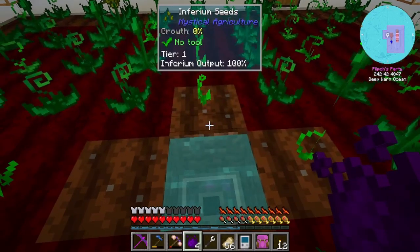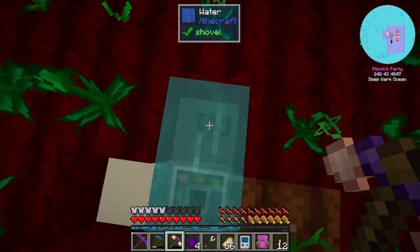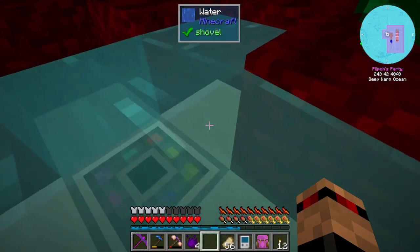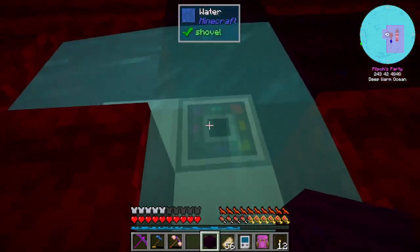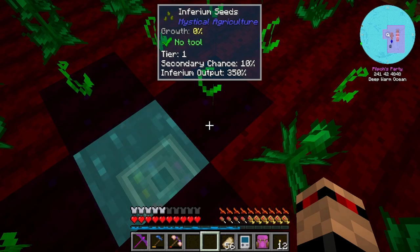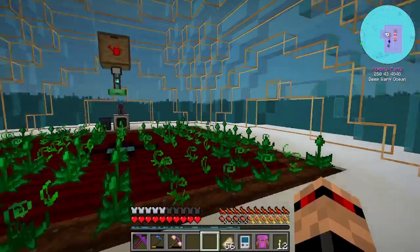Looks like you can only place it this way, which is fine. That just gives us dirt back - yeah okay. Let's check back down here. There's like a 50% chance we'll get another inferium. Eventually I'd like to upgrade this whole thing to an insanium farm - actually it's not even that much extra.